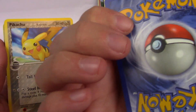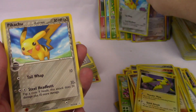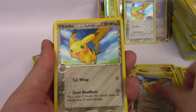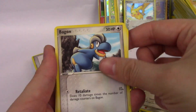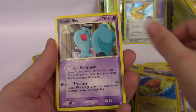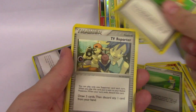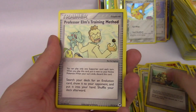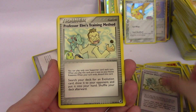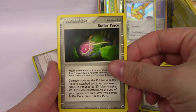Oh, there's a regular one too — that is amazing. Pikachu, Pikachu, Pikachu. Bagon, Bagon, a Trapinch, Pidgeotto, Wobbuffet. Potion, Ekans, Potion, Potion. TV Reporter, Professor Elm's Training Method, TV Reporter, Buffer Piece.